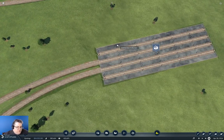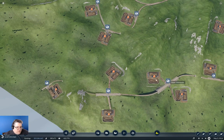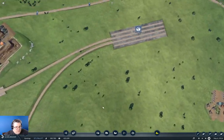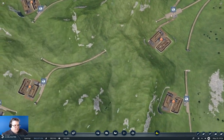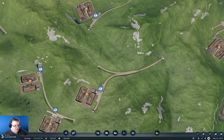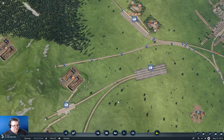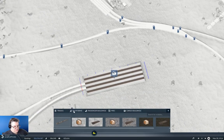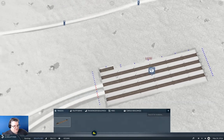Over here on this line I've got one, two, three, four, five stops, right? And over here on this line I've got one, two, three, four, five, six stops. So it was five and six — that's 11 stops, right? We got two, four, six, eight there. Let's configure this. Tracks — that's two, four, six, eight, ten.